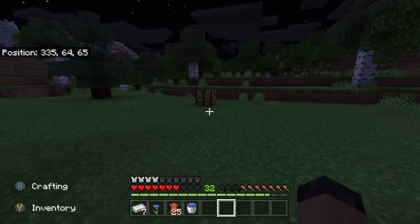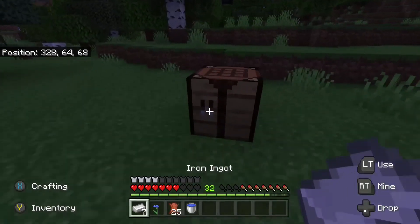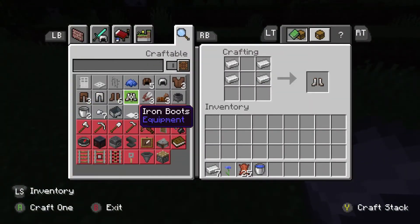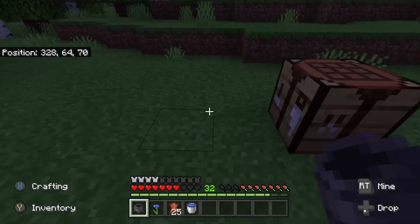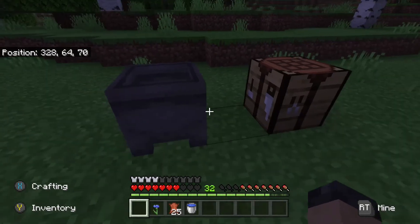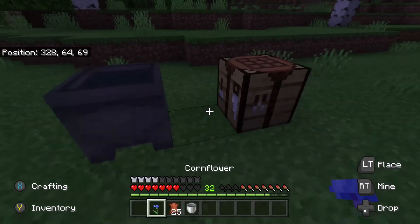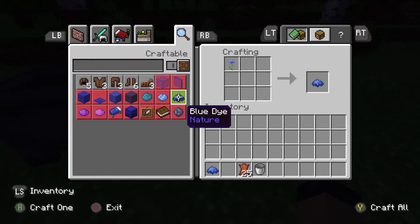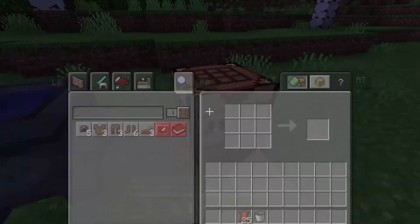So you're going to want seven pieces of iron ingots so you can create a cauldron, and then you can create that and place it down. You will need water for this, and then you can get a flower to dye the water.